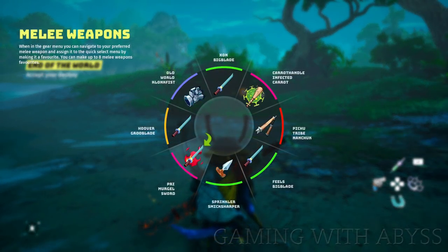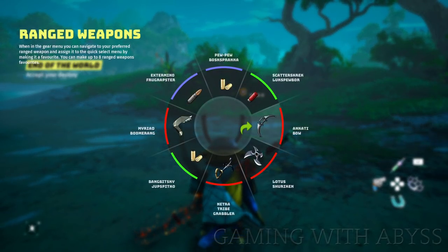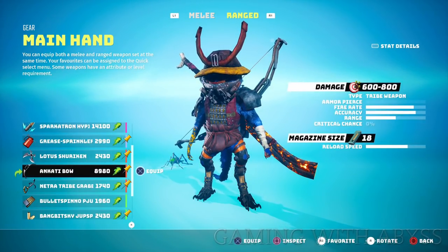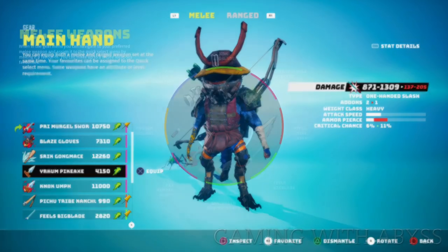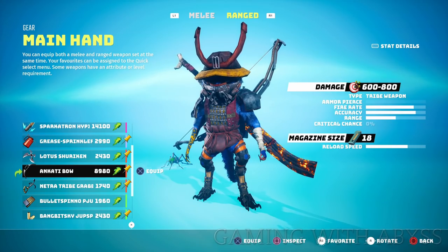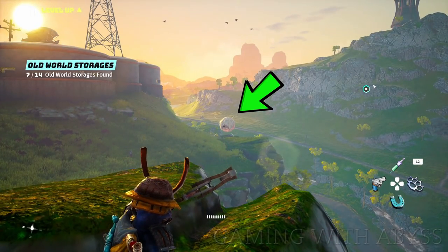Next, swapping your weapons. Tabbing right on the directional pad pulls up your melee weapon — you can set eight as favorites — and tabbing left pulls up ranged with another eight. To change them, go into the menu under gear, select a hand, tab to ranged or melee, and choose your favorites. Press R3 to place a weapon anywhere on the wheel. You can also do this at an upgrade bench. To quickly locate upgrade benches, look for the balloon — you'll mostly find them at outposts and villages.